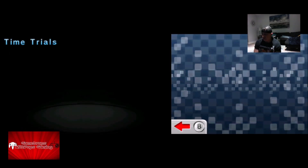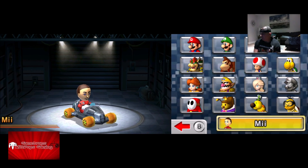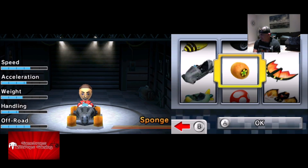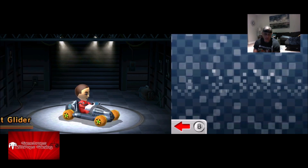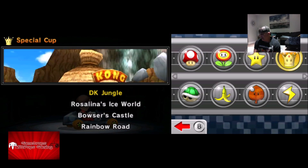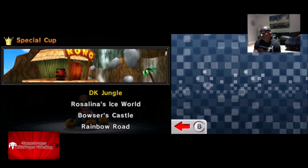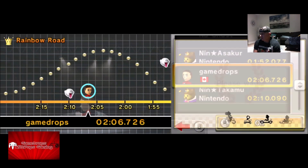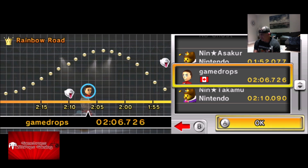Let's do the time trial first. We're going to go ahead and use me with that — we're going to use the beast, because I'm a beast. Then you've got to go over here, get down to Rainbow Road, and I'm going to go against myself.